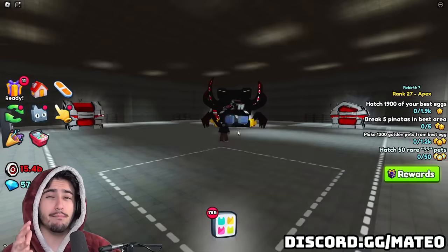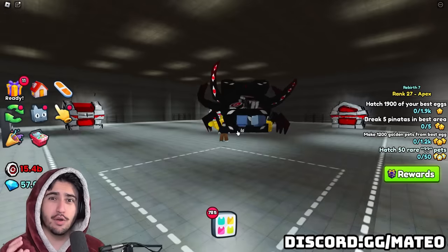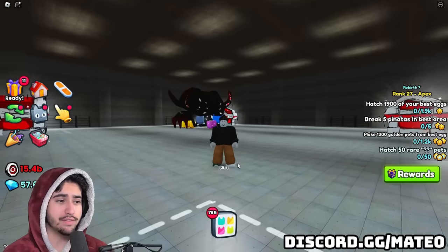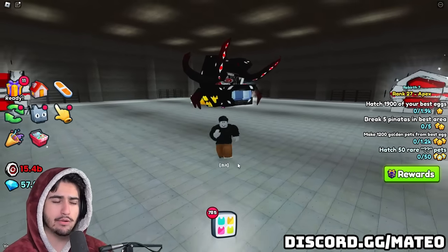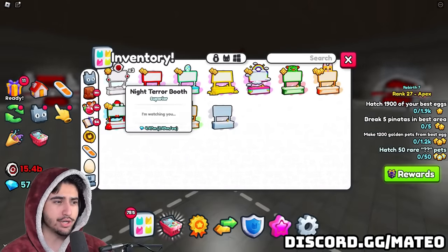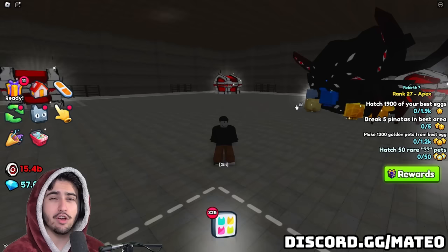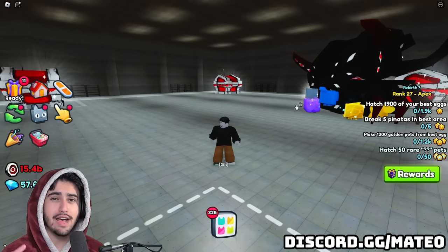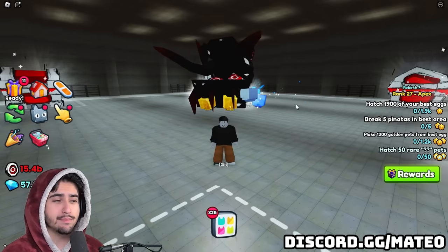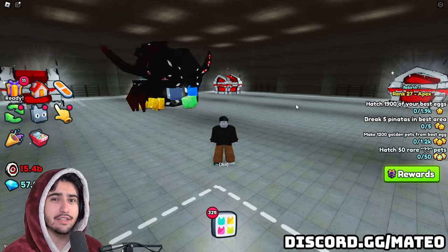I have already done this method for about four hours and so far I've gotten four night terror hoverboards as well as three of the night terror booths — so this is a little bit of income. Besides those special items, it also drops a lot of really good high-value items like pinatas, booth slot vouchers, and even mini chests. So either way, by doing this method, you are getting a decent amount of items and you do get that very high chance at getting the huge.